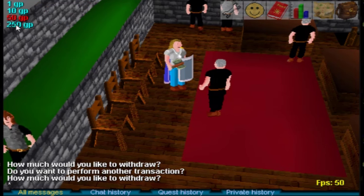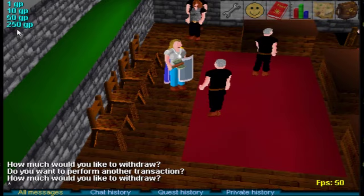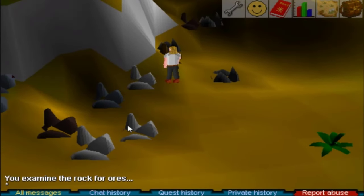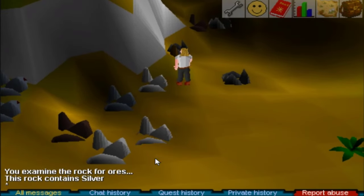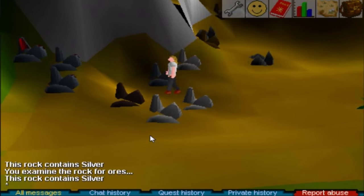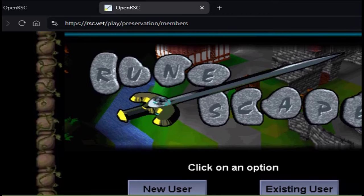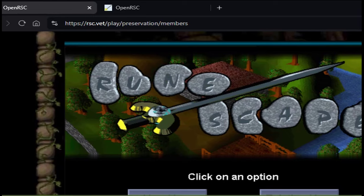Crafting holy symbols should also be the new best moneymaker at the moment. The Varrock Southwestern mine now has three new silver rocks, and that is the mine that holds the most silver in-game at the moment. As the respawn timer for this silver ore is one minute, the best way would be to hop between two worlds.